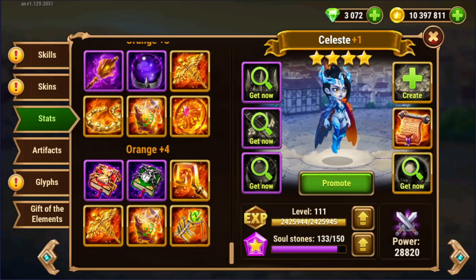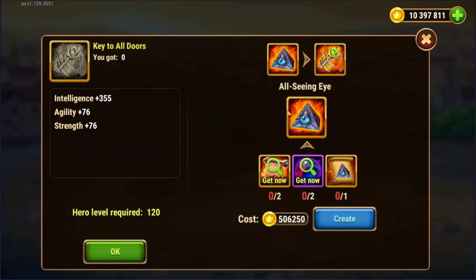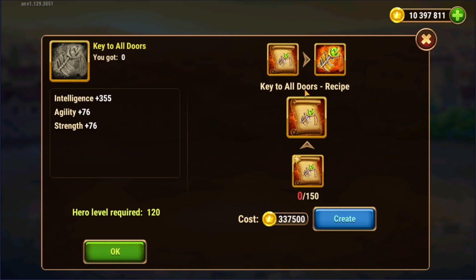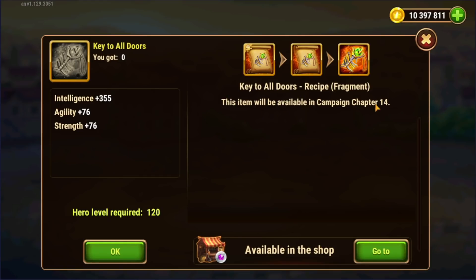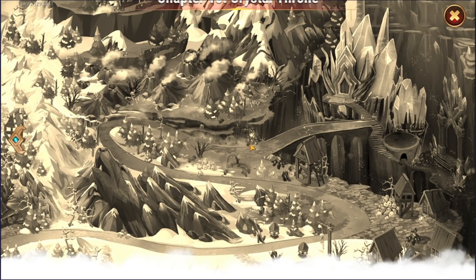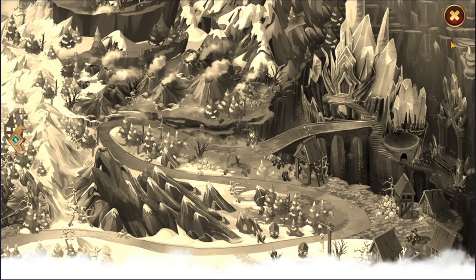One of them is this bad boy right here, the key to all doors. If you take a look at this, it's made up of two separate recipe fragments. One is this little pyramid thing that you can build with multiple other parts. But the other piece, this key to all doors recipe fragment, you can't get this in game anywhere aside from the soul shop. It says right here: this item will be available in campaign chapter 14. Well, there is no chapter 14 on Hero Wars Mobile. The game ends at chapter 13 and there's no way to farm these items.